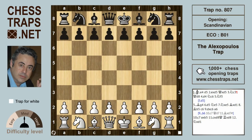This is the Alexa Pulis trap in the Scandinavian, from his game against another Greek player, Christopoulos, in 1980. White opens e4 and after the Scandinavian with d5, white takes on d5.